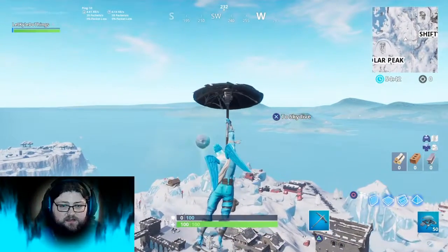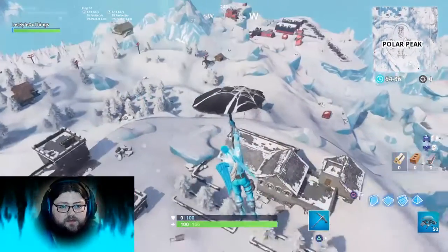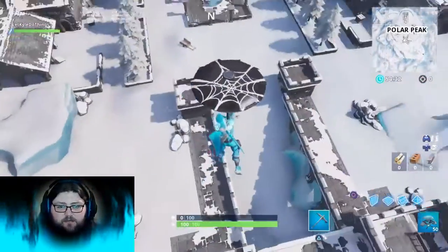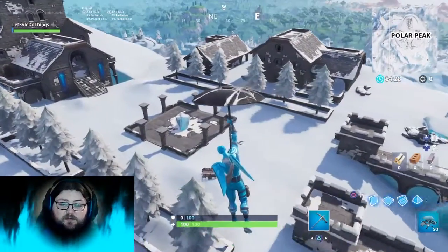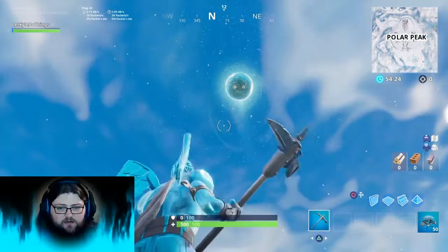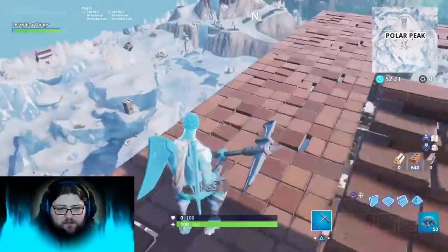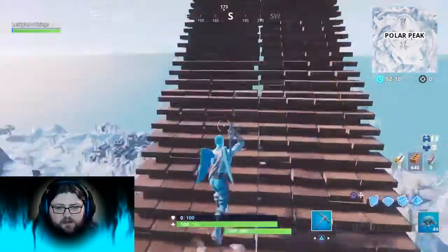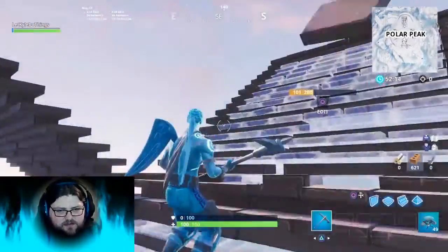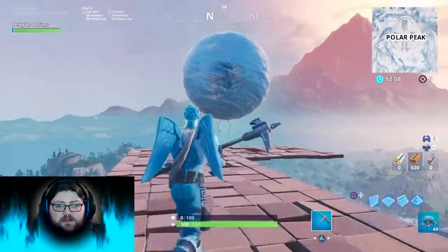It was revealed that the Ice King was inside the ice orb that has been floating above Polar Peak. We couldn't quite see that before — I think someone glitched off of Creative and went to the main island in order to see it. I'm going to get a closer view here in just a second. I've built up to this thing — I've got low gravity on too, so forgive me for falling once and for my slow building skills. Anyway, as you can see...